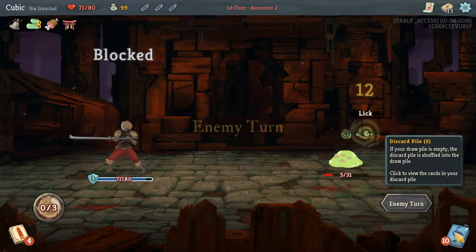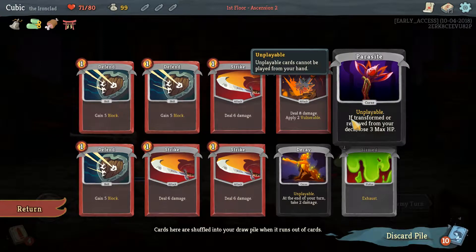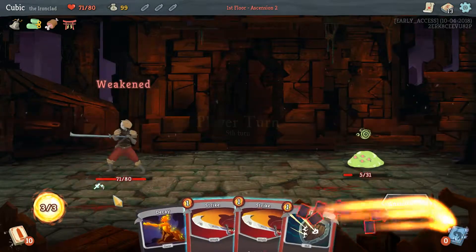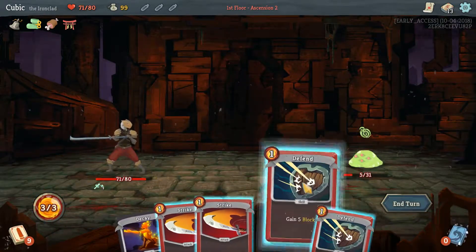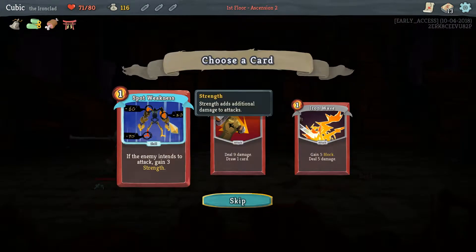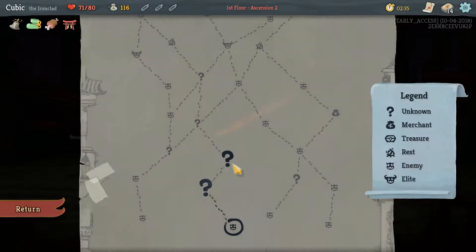This seems like the lowest tier but also the easiest curse. I suppose maybe this one — take two damage. Sure bud, do whatever you want to me. I'll take Spot Weakness.